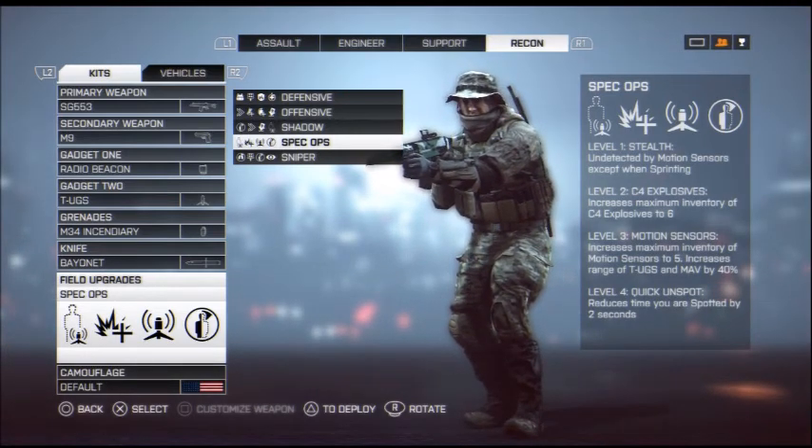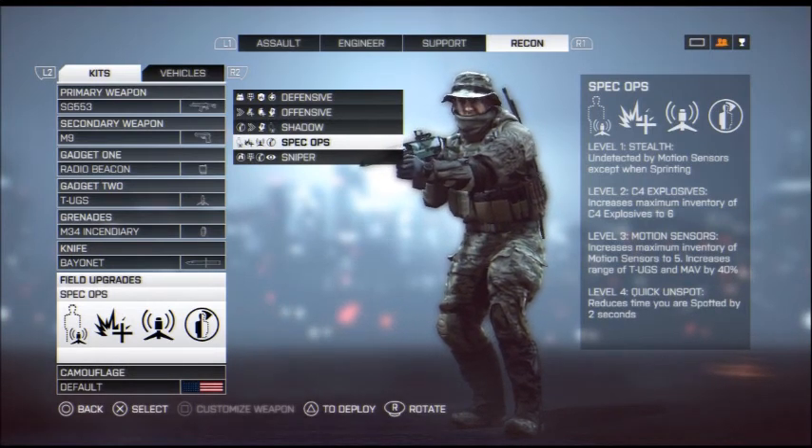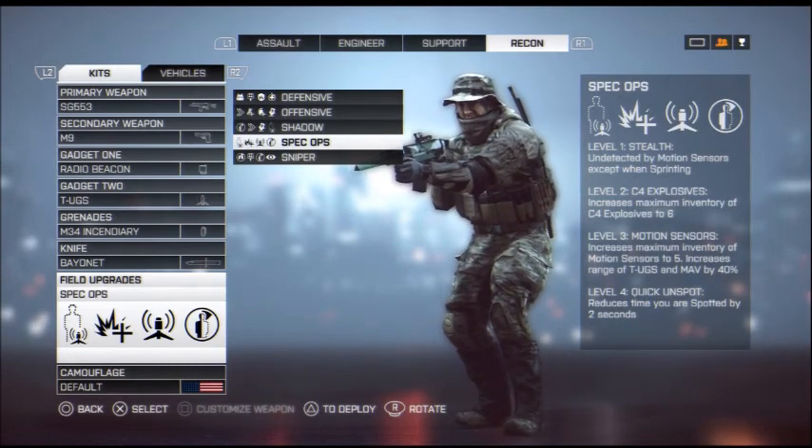Level four gives you Quick Unspot, which reduces the time you are spotted by two seconds. It's worth it — it increases your stealth on the battlefield. I suggest having Spec Ops at all times so you can sneak around behind enemies and knife them from behind.